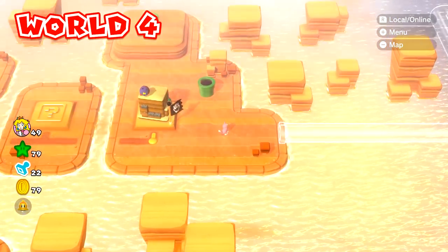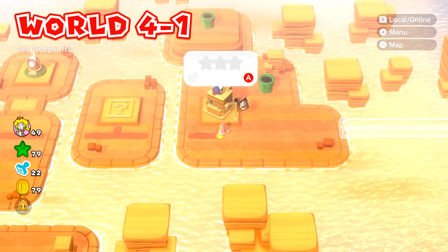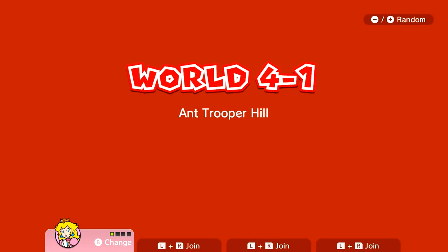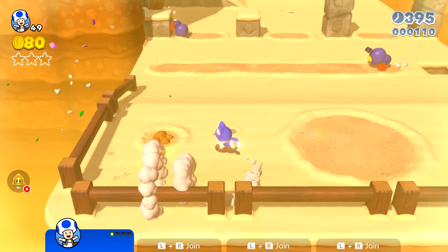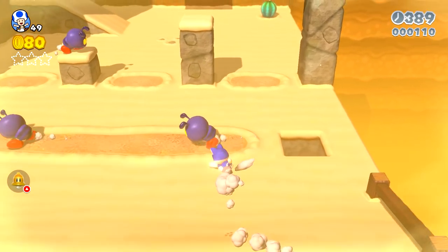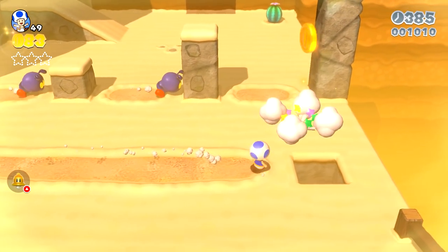We'll switch over when we hop into our first level, which is World 4-1 Trooper Hill. These introduced a new enemy in the Mario series. I will switch over to our fourth and final character - Toad. It's the blue Toad specifically. We're already in cat suit with him, and the cool thing about Toad is that he is the fastest character.